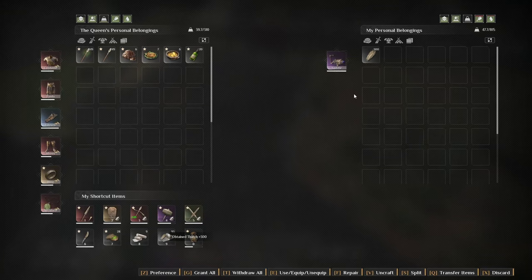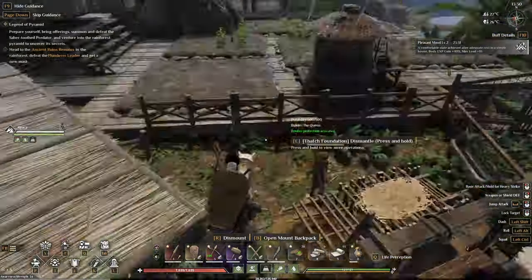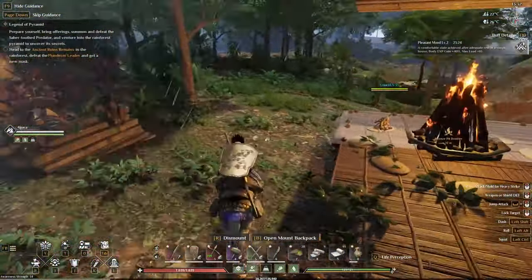Welcome back to the channel and thank you for joining me in another episode here in Soul Mask. The objective says: go to the Ancient Ruined Remains in the rainforest, defeat the plunder leader, and get the new mask.